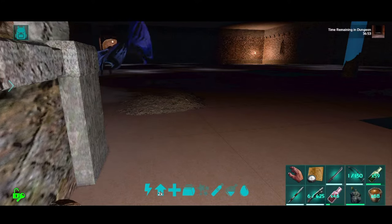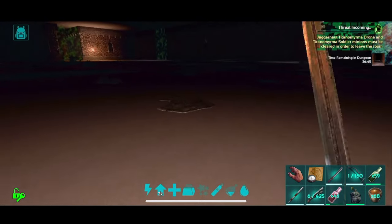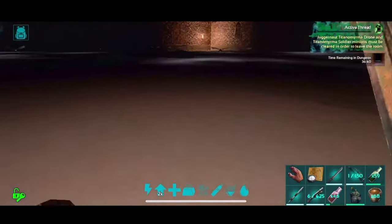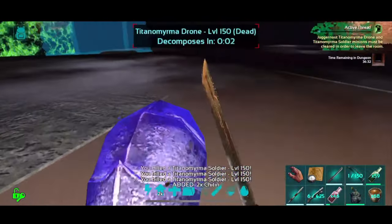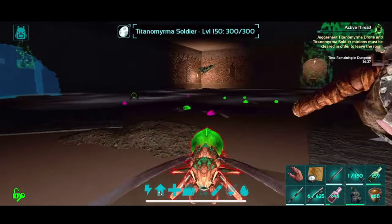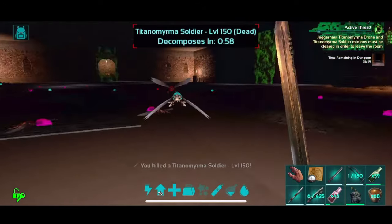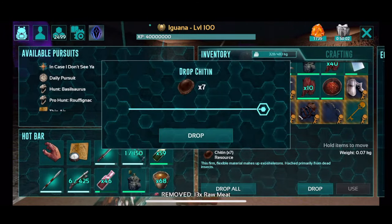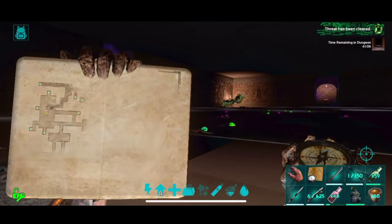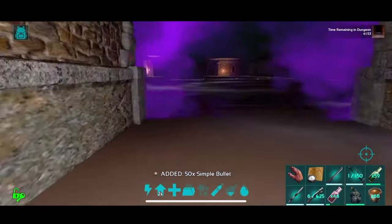All right, so this should be a Titanomirma drone and soldier minions room. I've got to find the one that's on the ground. Ignore the rest — just kill the one on the ground. Okay, threat's been cleared. I really don't need this this week — there are no pegos, there are nothing that needs it. Beautiful. This wall trap is absolutely optional — by the way, you can just straight up go around it, and that's what we're going to do.